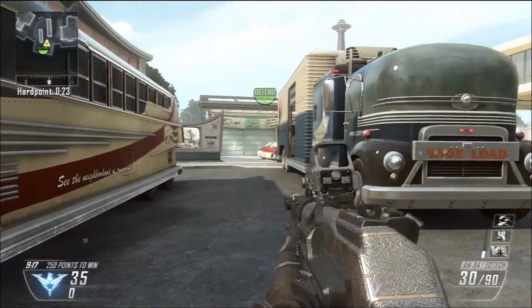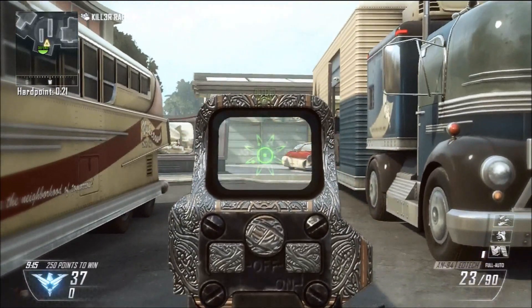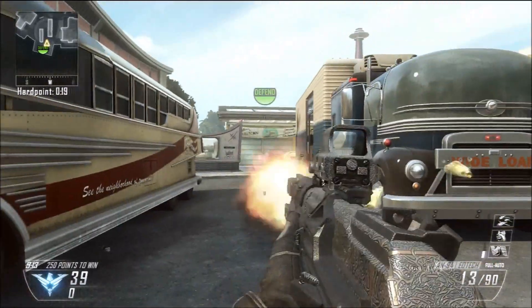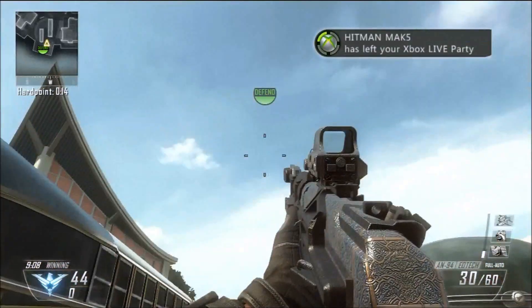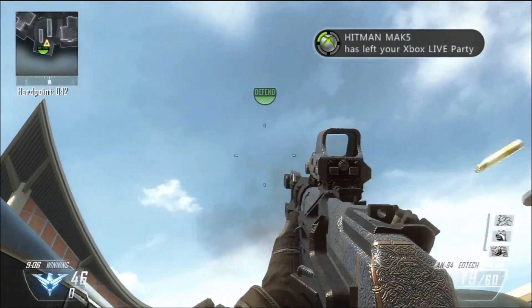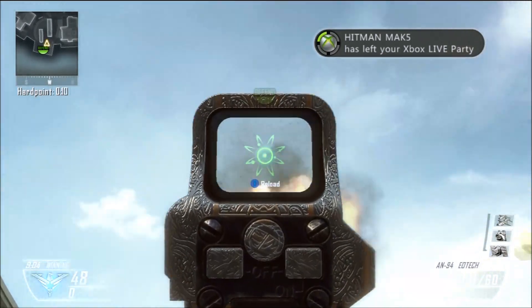Moving on, next we see the AN-94 with the Pack-a-Punch camo. This is the Portal reticle — I think it resembles the Gersch Device from Ascension or something — but it's called the Portal reticle and it does look pretty nice.